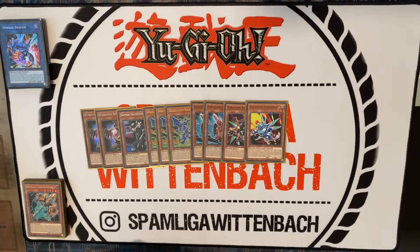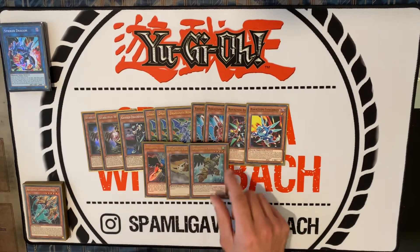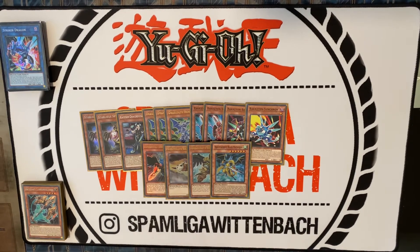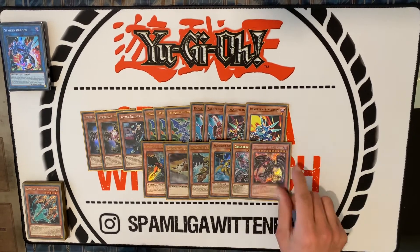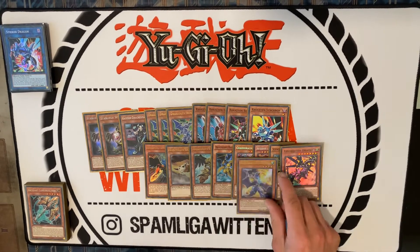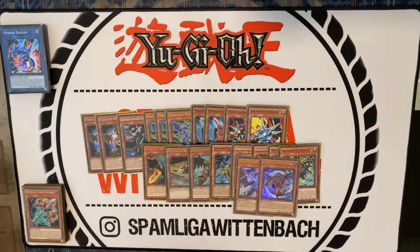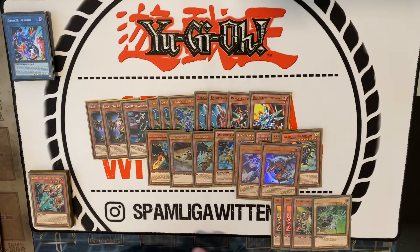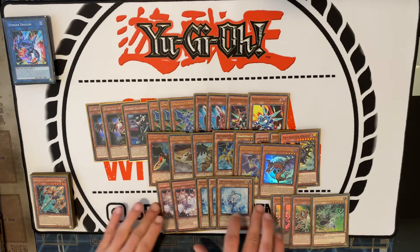Then for the Dragunity bricks we play the Blackwing, the Baby Rock, Legatus, and Misteline. Then for the one-offs we play the Levianeer, the Red-Eyes Black Metal Dragon, Absolute Dragon, Wise Wyvern, Buster, and Collar Serpent. Then for the going-second cards we play triple Gamma with one Driver, double Ash, and triple Wailers. That's it for the monsters.